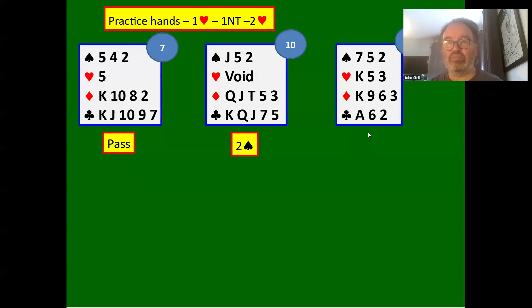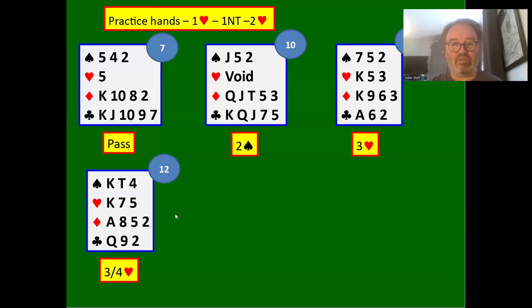10 count — we jump to three hearts, showing 10 to 12 points and three-card heart support. The only bad thing about this hand is we're very flat with nothing to ruff. 12 count — three hearts again. You could potentially bid four hearts as you're top of the range, but the downside is you're completely flat. If partner's got six hearts definitely bid four hearts, but if partner's only guaranteed five hearts you might want to just bid three hearts.